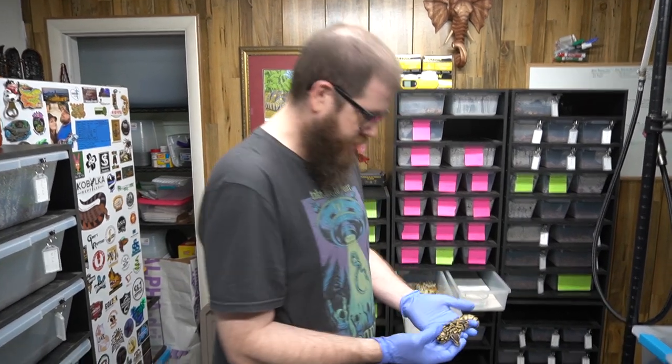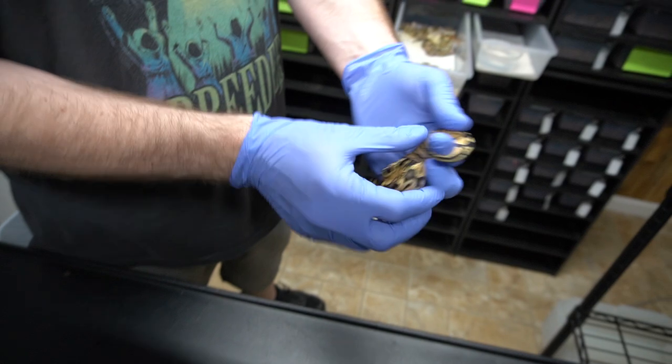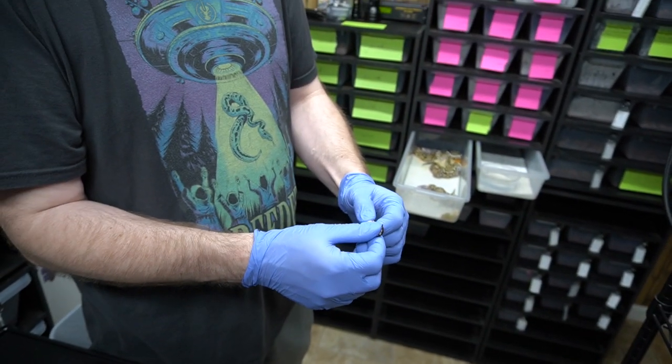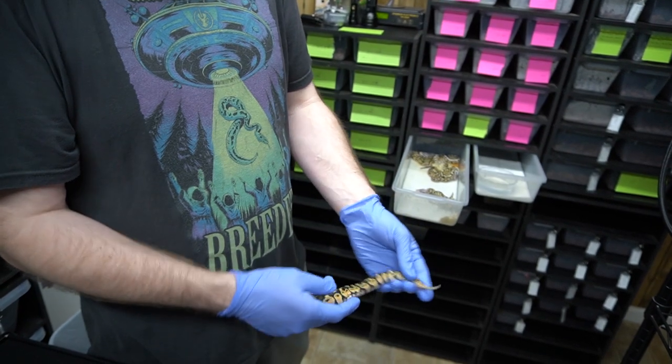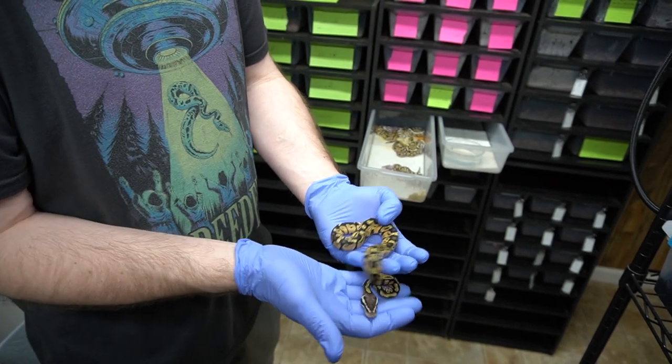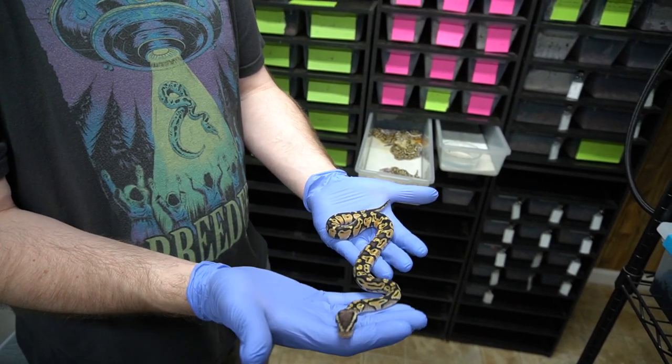Number one, you've got a little pastel here. I think this is a male. So this is a pastel 50% het lavender clown, and it's also possible het pied.